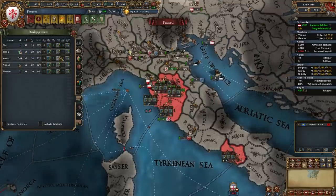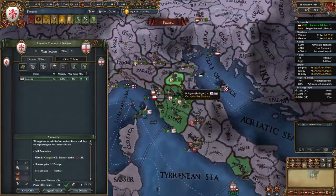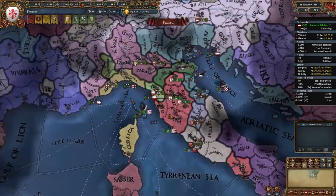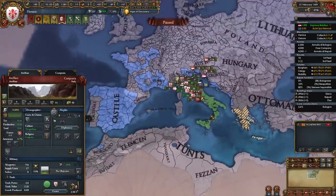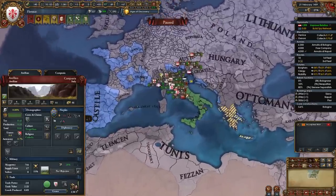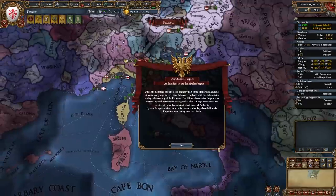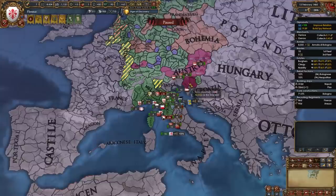For your tier 3 government reform take Frequent Elections. For your first age ability take Justified Wars. You're going to be hitting the power points cap a lot as Florence — pour diplo points into high-value trade good provinces like Siena. Now that my war with Bologna is done I'll be full-annexing them. Naples has now gotten some really strong allies — Venice, France, and Castile — so it was a good idea to fight them super early.